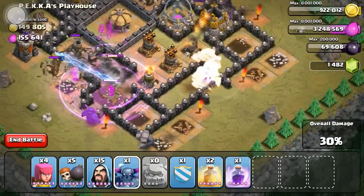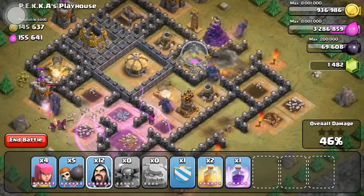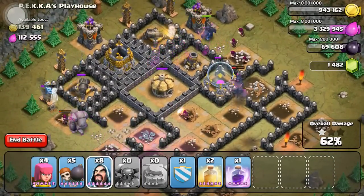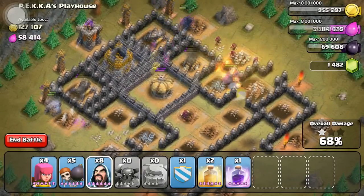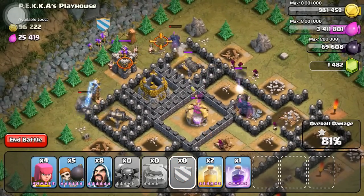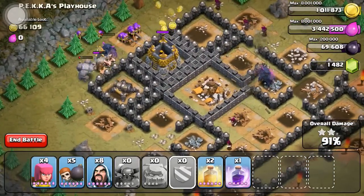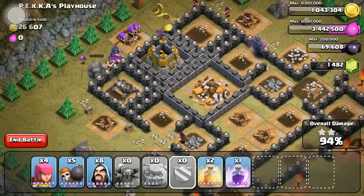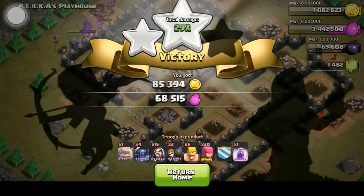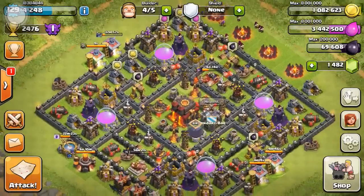This is a pretty easy way to actually destroy the PEKKA Playhouse — you could just do it with all PEKKAs, but I wanted to save a little bit of elixir. One thing to note: the teslas are all on the outside, so when using PEKKAs you might want to spread them out a bit and not make them all go for the center at once. The wizards should handle that stuff, and these teslas are no match for level 5 PEKKAs.